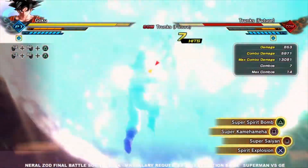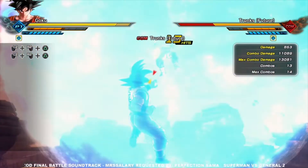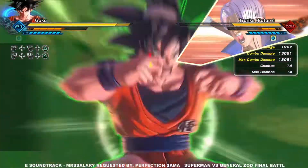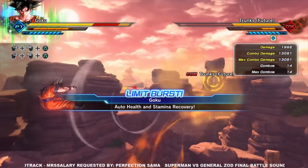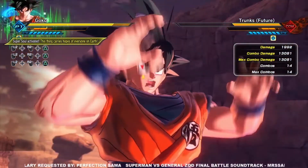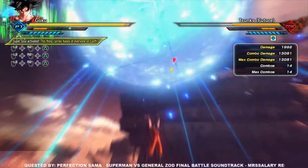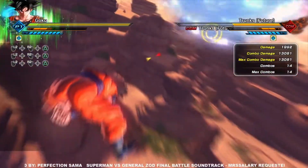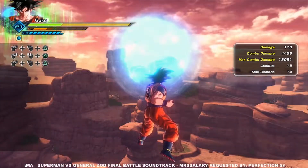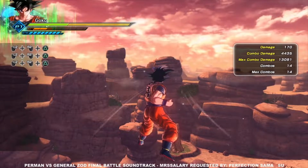Imagine if you have a ki blast build with either Potential Unleashed, Super Vegeta, or — nay I say — Super Saiyan God Super Saiyan on this build. If you combine all that, that is an instant two to three bars of damage with the Super Spirit Bomb. Granted, it does take a long time to charge, but you could feasibly get this off with a sledgehammer.